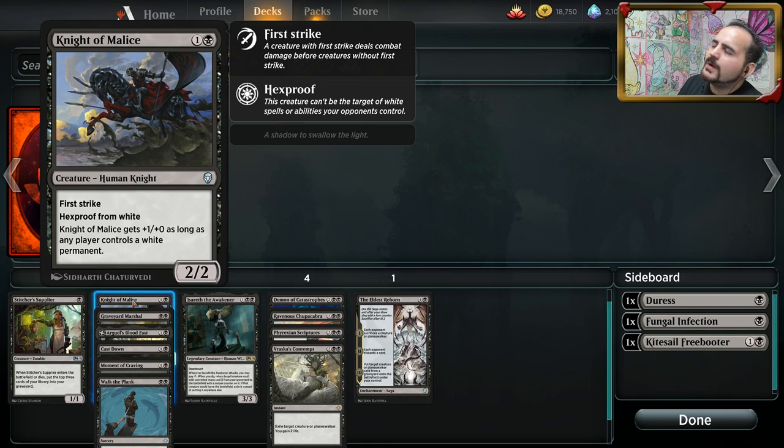Knight of Malice — this card is just stupid good. It's a one black, one colorless 2/2 with first strike and hexproof from white. The fact that it gets +1 attack if there's a white permanent on the field — and that doesn't say your opponent's, you could have one too — is extremely relevant. Boros aggro is the deck a lot of people are buzzing around for post-rotation, and Knight of Malice starts killing creatures before they can even hit it. It also dodges a great deal of removal, literally about half the removal people will play against it.